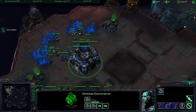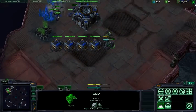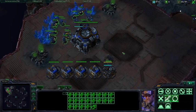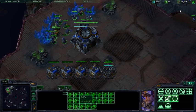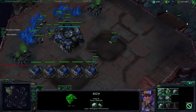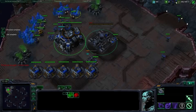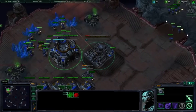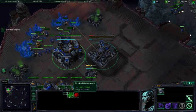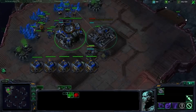Get up to three SCVs, drop mules, get up to two marines, and up to two supply depots. Now we've got 20 supply — let's make a command center. I like to make a second command center around five minutes so that it's done by eight minutes. Looking back, we've got to get SCVs up to three, just like always, supply depots up to two, just like always. Back up to three, and make some marines.